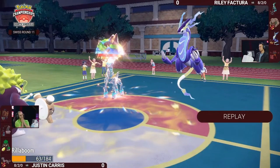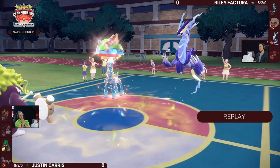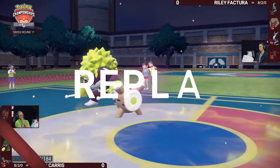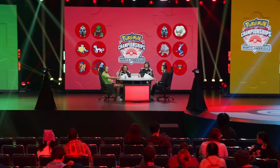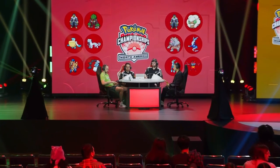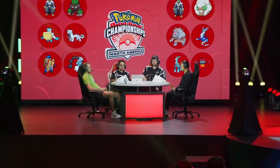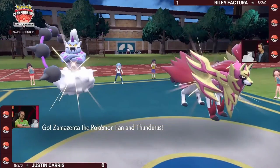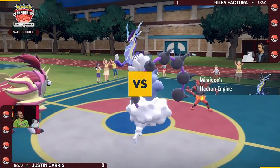It didn't click until it acted before Miraidon — like, I don't know if that's mathematically possible, but then Booster Energy comes into play. Things get funky. But let's get a little bit funkier as we go into game number two between Riley and Justin.